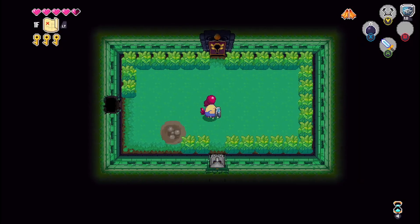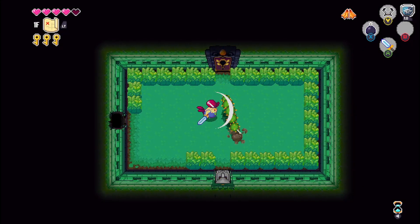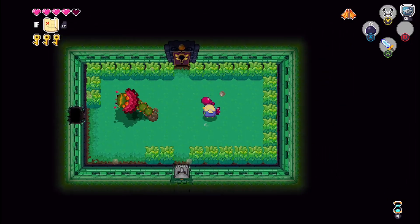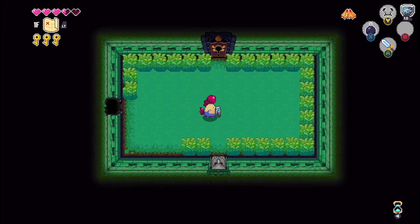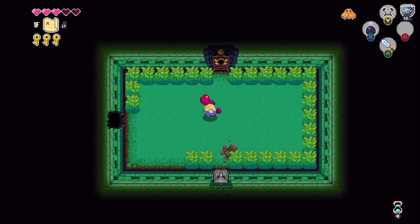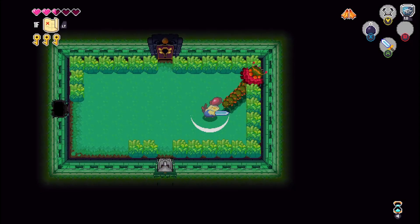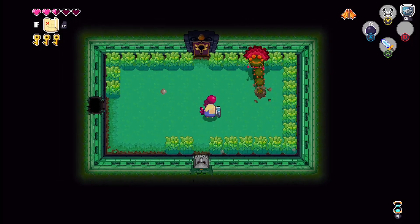One thing I forgot to say about Spirit Tracks is that it has a Zelda who, even though she's kind of attacked at the beginning of the game, she's not rendered useless the way she is in some other games. She's really fun. She's like your companion for this game, basically, and she's really goofy, and I love it.